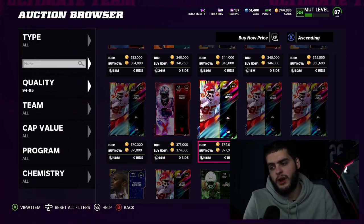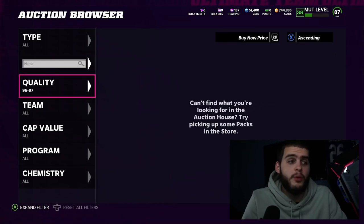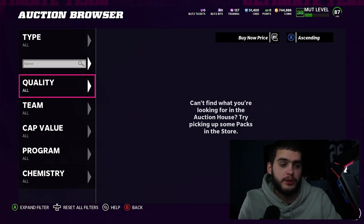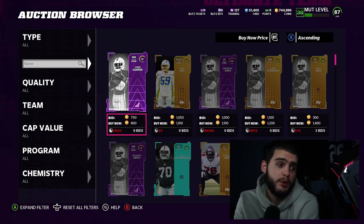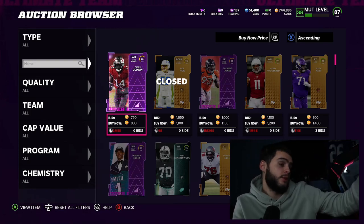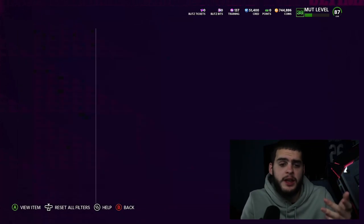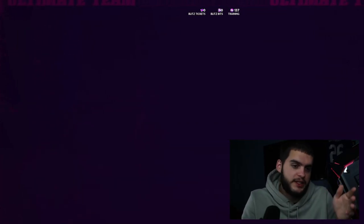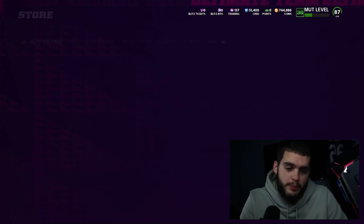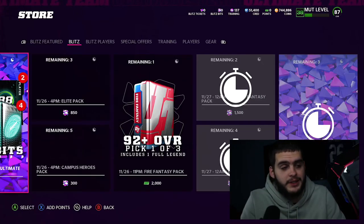The floor for 94–95 is probably around 300k, and then at the top tier — there are no 96 or 97s currently — so that's the math. On average, across three choices, you're looking at around 250–300k. You could end up pulling 600k or 88k — both are in the range. Compare that to a Legend Fantasy Pack where you might only pull 300–500k for 100 bucks — this is pretty good value at 20 bucks.